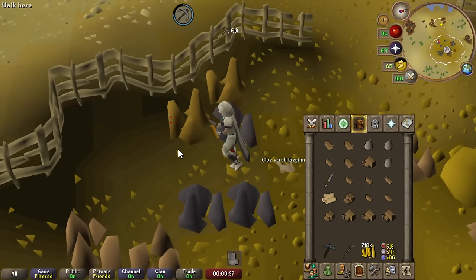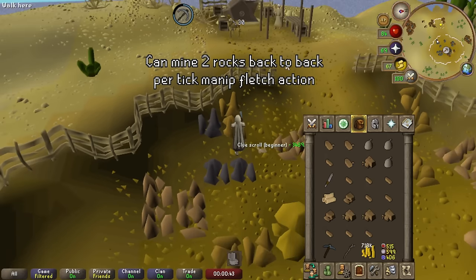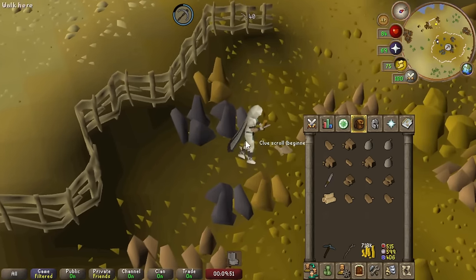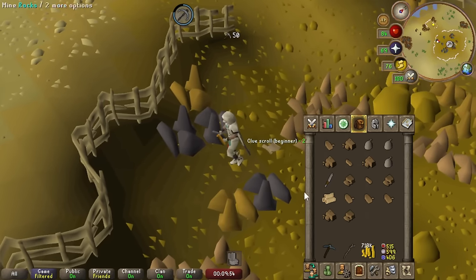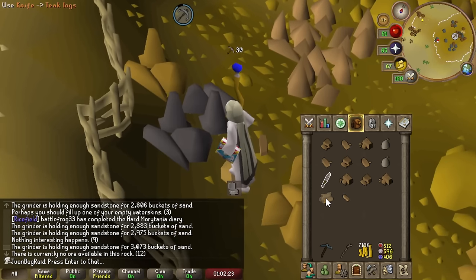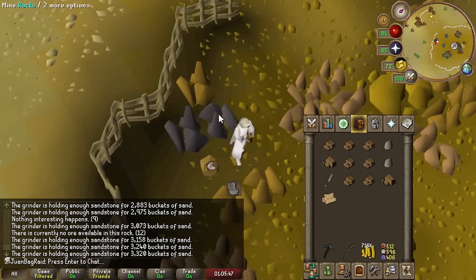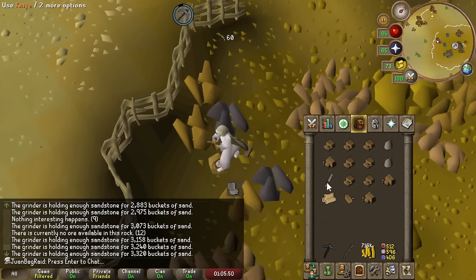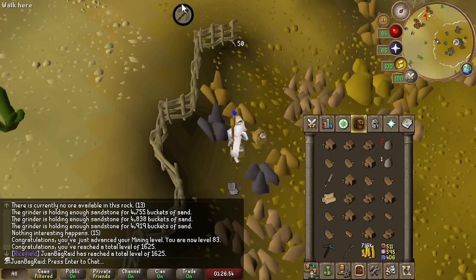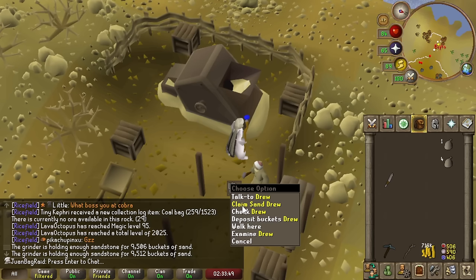There we go, now we can be a bit smoother with this. This is so fast - it's like perfect rhythm. 15 minutes and I've already gotten a thousand buckets of sand with the tick manipulating strat, and this is my first time trying it out - that's really good. We're getting almost 60k an hour tick manipulating. We're gonna get a mining level soon. We got 83 mining and my rates are actually going up - we're actually over 60k an hour. It took us about two hours. Let's go ahead and claim some sand.